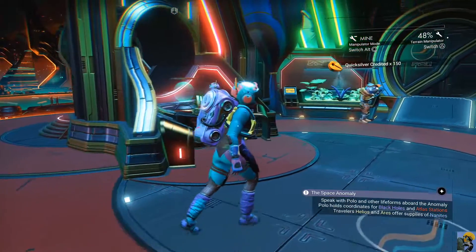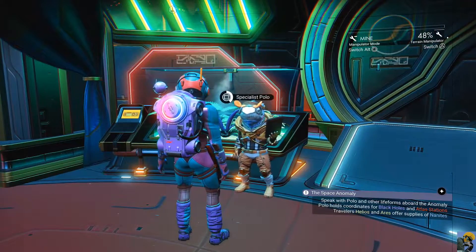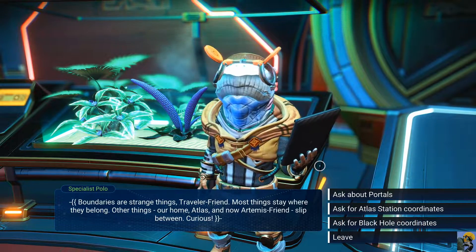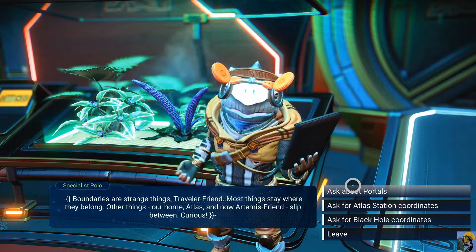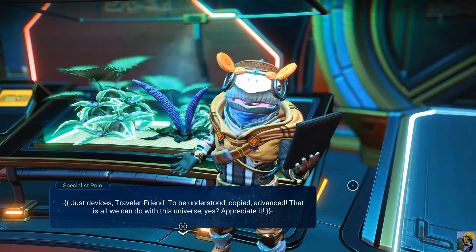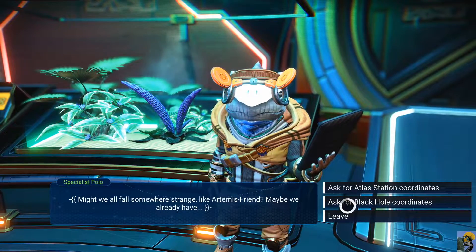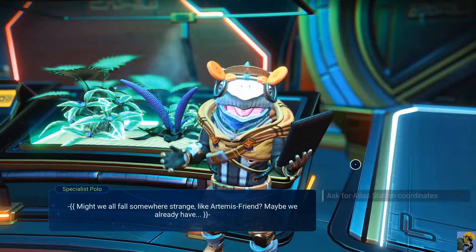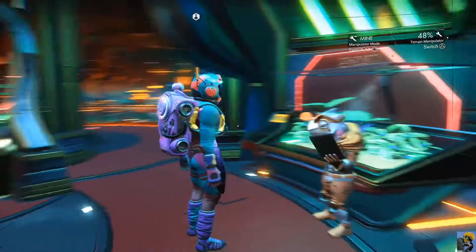I got a bunch more Quicksilver. 'Speak with Polo and other life forms about black holes, Atlas stations.' Boundaries are strange things, Traveler friend. Most things stay where they belong — other things are home, Atlas. And now Artemis, friend, slip between. Ask about portals. 'Just devices, Traveler friend — to be understood, copied, advanced. That is all we can do with this universe.' What about black hole coordinates? 'Of course, friend — a whole galaxy for you, just for you. You must see it all.' And the Atlas stuff? 'I will do it, friend, but please be careful. We would hate to see you leave us.'